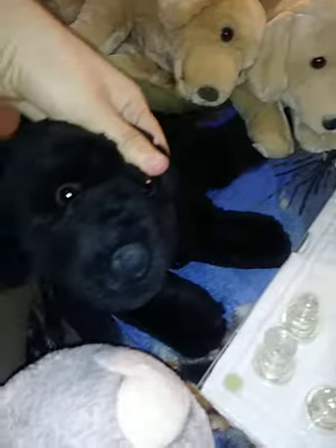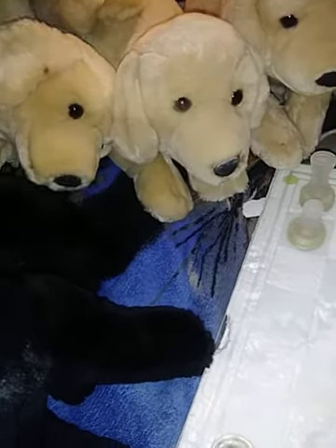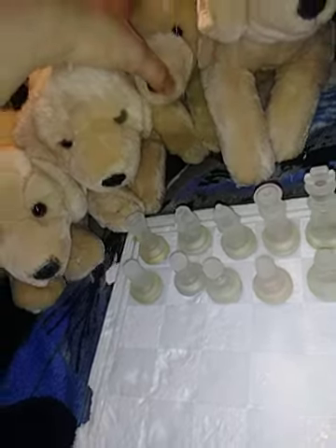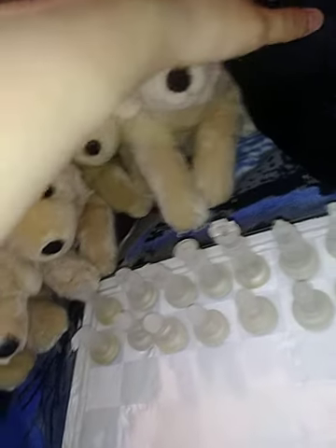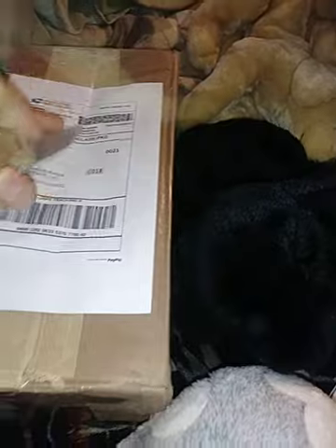So anyway, you've got Check, you've got Knight, you've got Bishop, you've got Blitz, you've got Pawn, you've got Skittle, you've got Gambit, and you've got Rook. This is my new one — her name will be Castle, or Castling. That's why I was showing you castling — it's an interesting move.